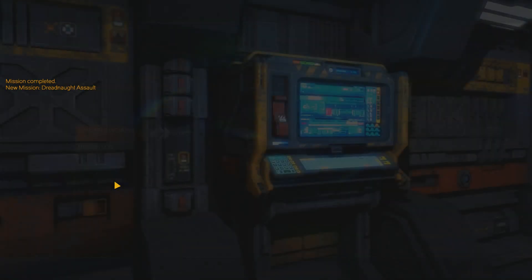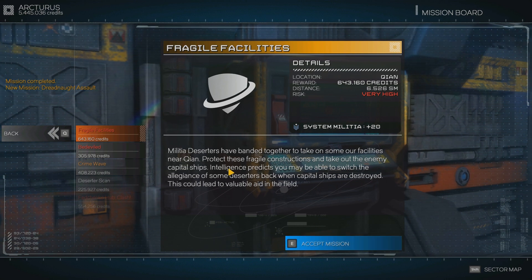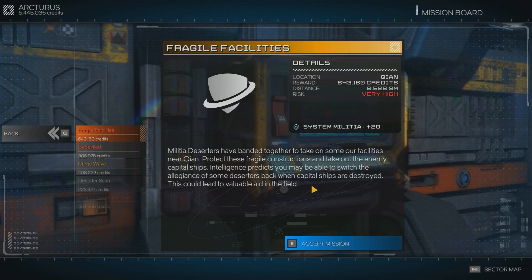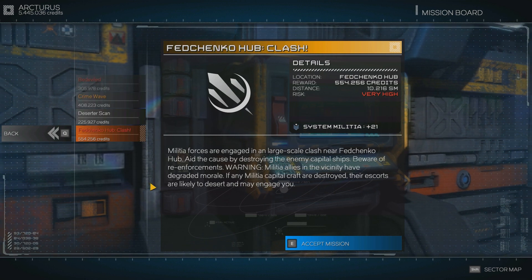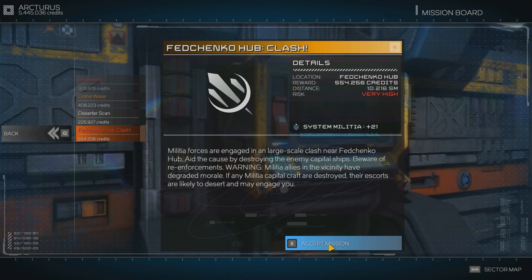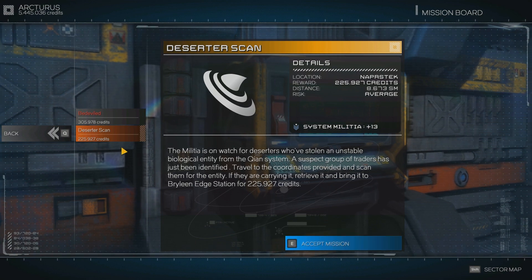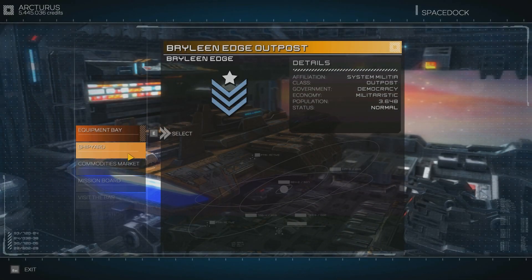All right, what else do we have as missions over here? 600,000 — that's in the same system. I definitely want that: protect these fragile constructions. Oh, the allegiance of some deserters — that's what happens. There's a warning: Militia allies in the vicinity have degraded morale — if any militia craft are destroyed their escorts are likely to desert and may engage you. Okay, that's nice as well. I'm going to take that. 400,000 — that's also in the same system. Taking that. And that one not, because it's only 300,000 — I don't work for such petty amounts.